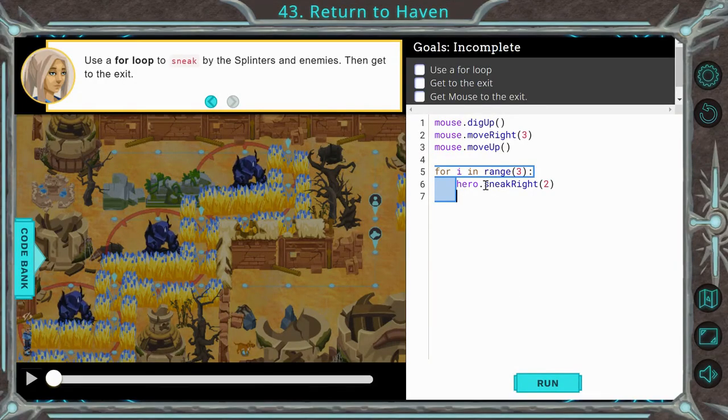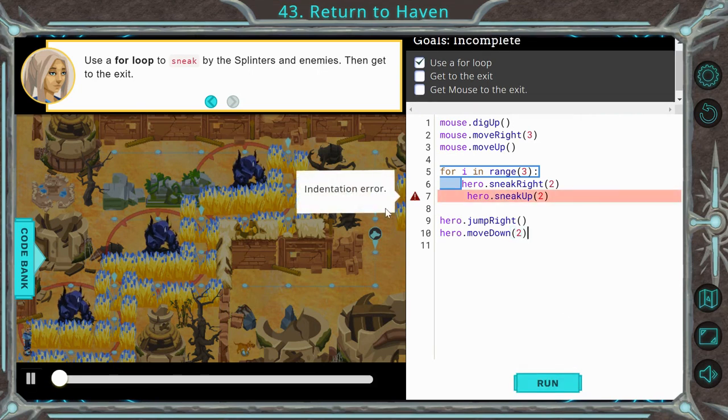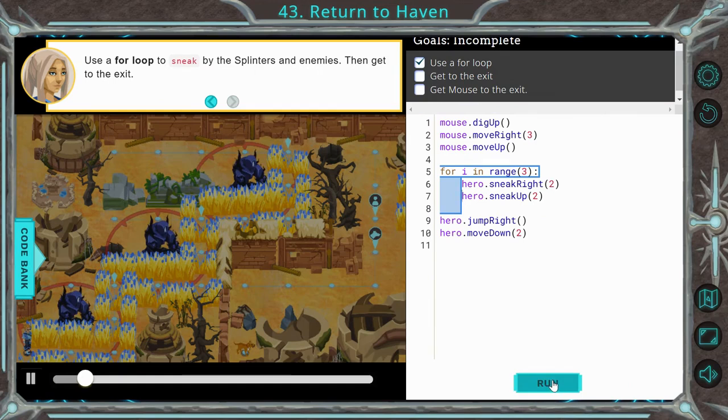Our goals are to use a for loop, get to the exit, and get the mouse to the exit. It gives us some code here to start. All we need to do is have the hero sneak up, hero jump right, and hero move down right — to get by this guy, jump over, and get all the way over here. I'll go ahead and put that in, run it to make sure, looks like I got indentations messed up there. Run it and success.